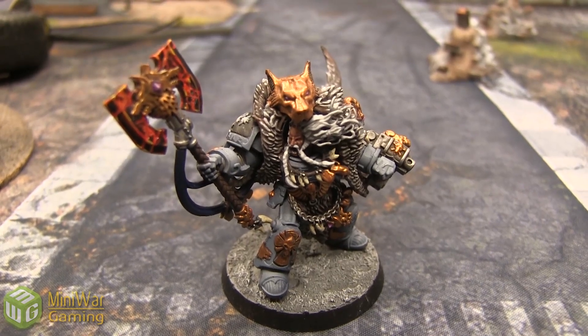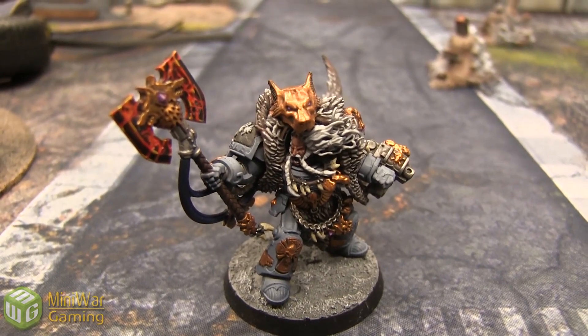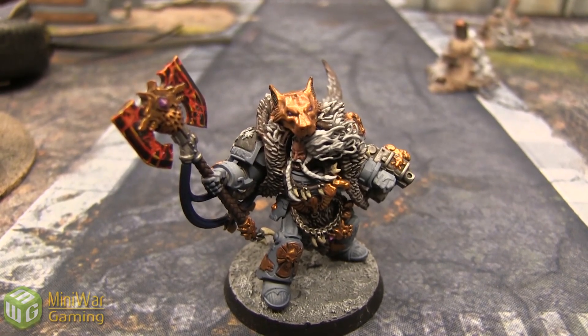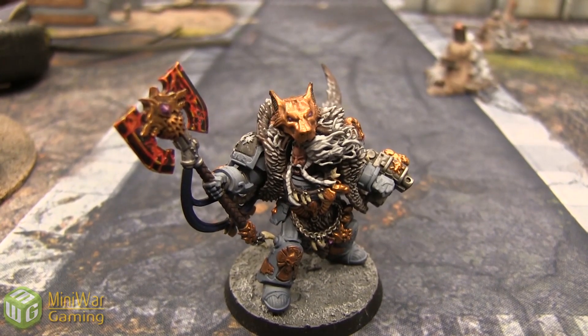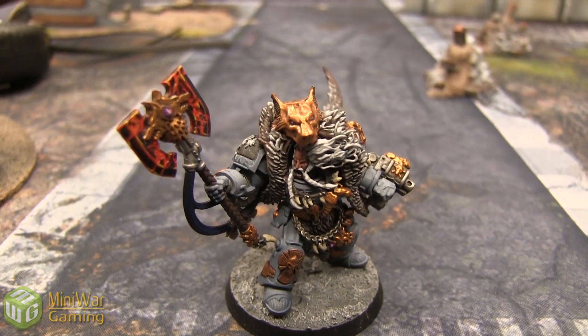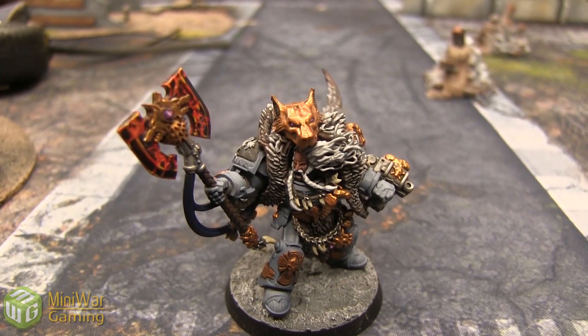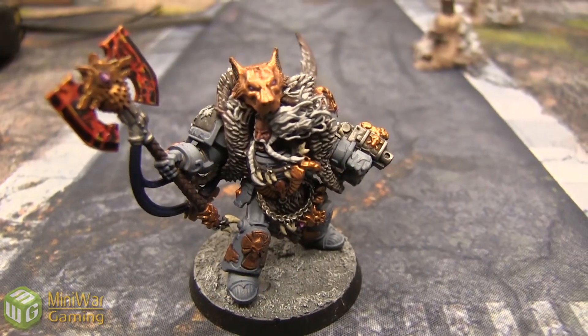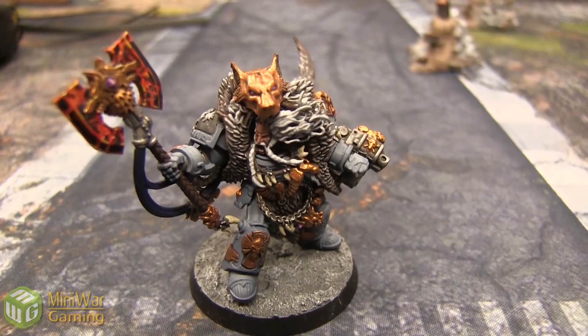Weapon Skill 6, Ballistic Skill 5, Strength, Toughness, Wounds 4, Initiative 5, 5 Attacks, Leadership 10, and a 2-up save. He has War Gear — he is in Terminator armor which means he has a 5-up invulnerable save. He's got a Storm Bolter and the Belt of Rust which gives him a 4-up invulnerable save.